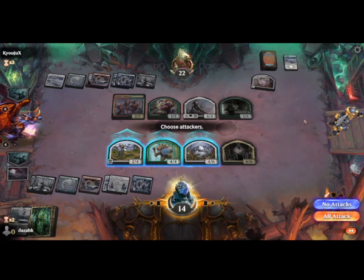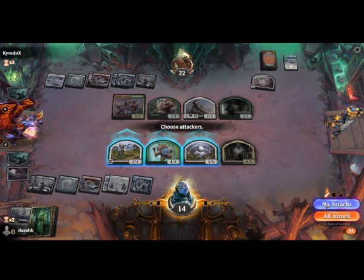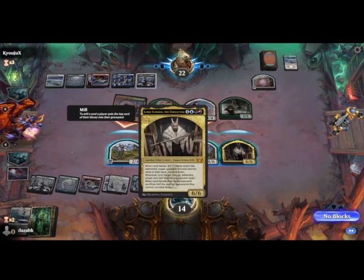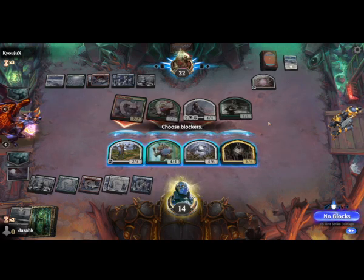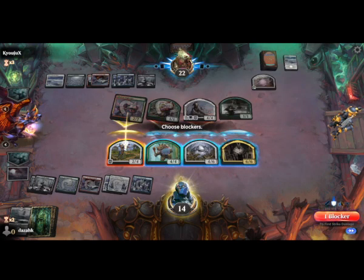We can't — we have to block three of them, otherwise we die. It's not a great situation. I think that thing is 7/7 first strike as well. When Lord Xander dies, target opponent sacrifices half the non-land permanents they control, rounded down. Everything can be a 7/7 — this thing gets through, it's just too much of a pain to deal with. So we've got to block two of them.